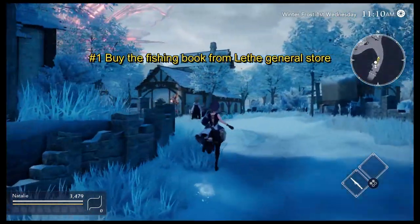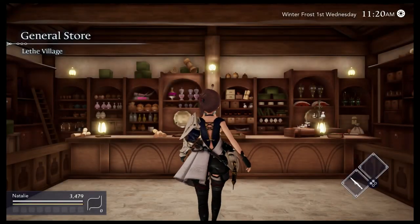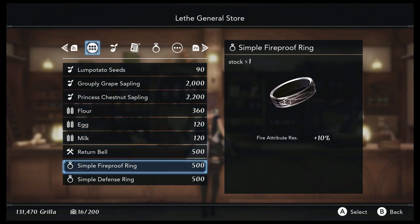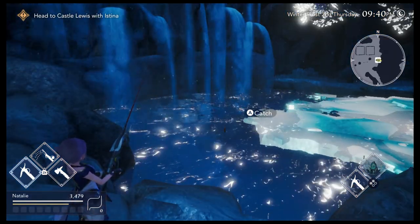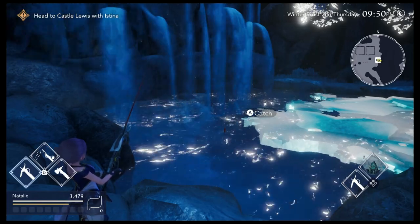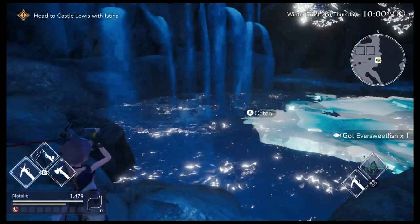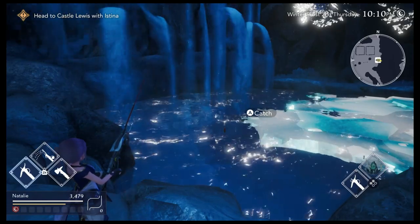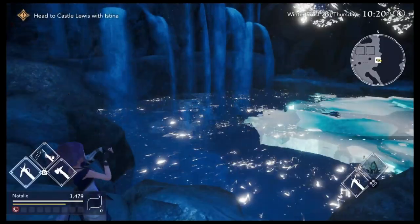For quick and easy money early game, as well as a way to kill time toward the end of each day, get the fishing book from the left village shop. This can be purchased for 800 griya and you will earn the money back very easily. You can dedicate an entire day to just catching fish to get a couple thousand griya as long as you have the stamina in game. Just cast your line, keep your hand on the controller, wait for it to vibrate and press A. I find it much easier to wait for the vibration rather than the visual cues, but that could just be personal preference.